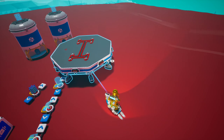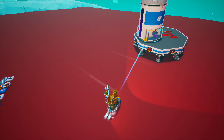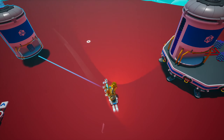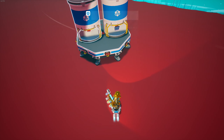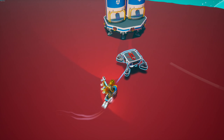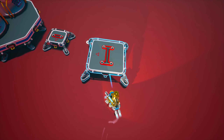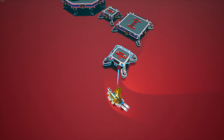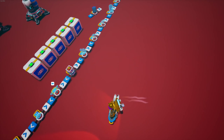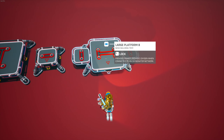You're going to grab an extra large platform A and then you're going to put your two silos on there. Now you'll need a medium platform A, a large platform A. Set it about right there, and then another medium platform A and then you're going to need a large platform B. Put it right just like that.